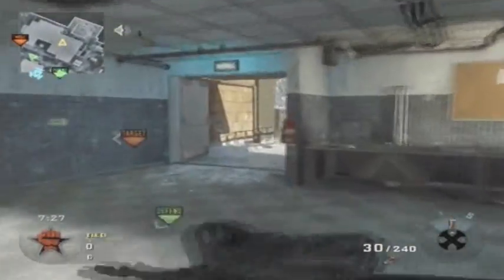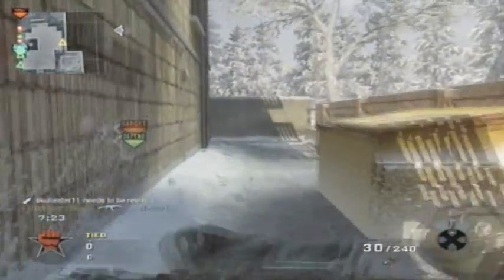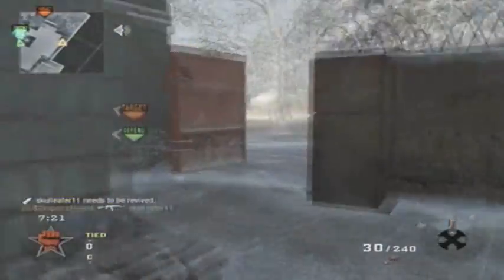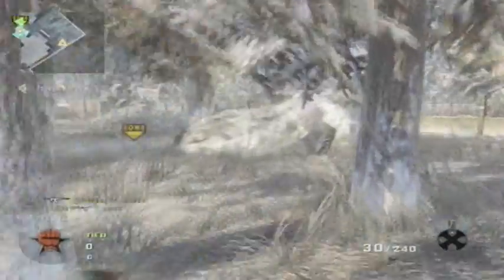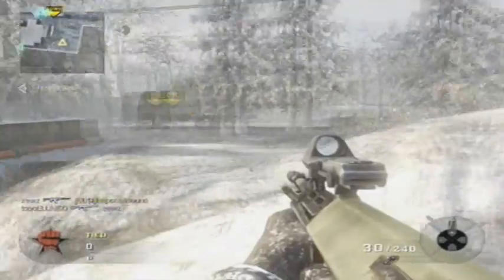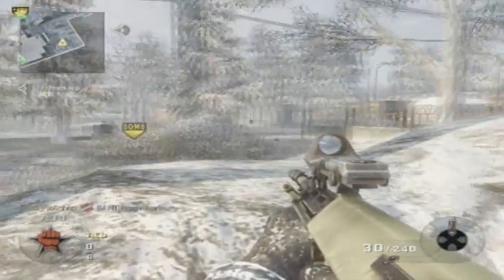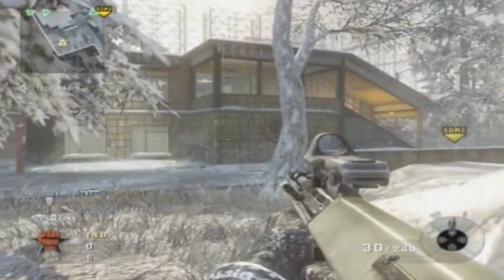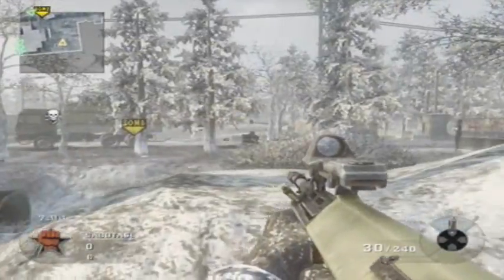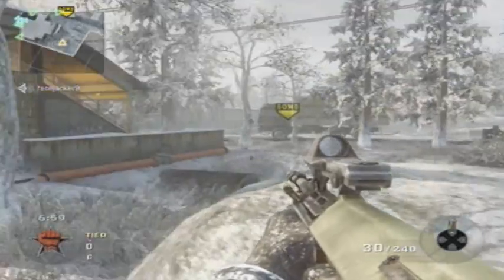So I throw a Semtex onto the watch spot right there and I come and push behind. I did not take the obvious route through the building because I figured that someone else could have placed a claymore there, or the person who killed me could have died and replaced his claymore there. So I come around the back and just come behind this rock right here. I'm just watching my flanks and waiting for my team to bring it up — I can't see anyone on the bombsite that's a major threat.